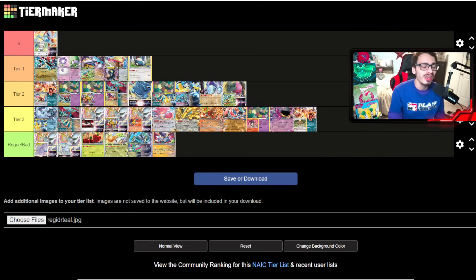So that's my NAIC tier list. Lugia is probably BDIF, Dragapult is really strong, and Gardevoir and Raging Bolt round out the top four decks in the format. To do well at this tournament, you need to at least beat two of those top four decks. Definitely respect Control — even if your deck doesn't have the best Control matchup, at least have a way to beat those decks. I'm very excited and cooking up what the play is going to be for NAIC.